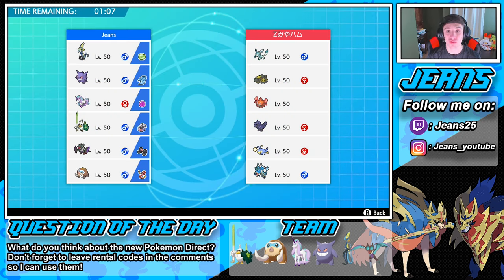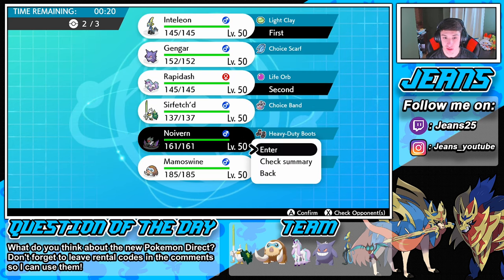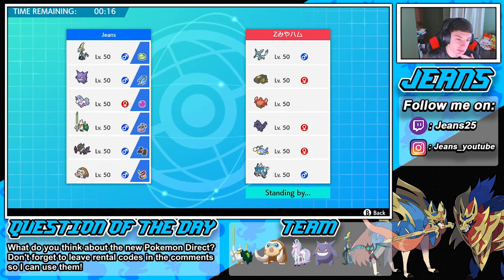Next opponent is rocking Glaceon, Hippowdon, Rotom-Heat, Corviknight, Lanturn, and — he's half special attacking, half physical attacking. My Rapidash is pretty neutral against a lot of this team, so Rapidash could be a great call. I'm kind of scared of that Lanturn. I think Noivern does work here — he has no Dragon type, though he does have the Ice type. We're definitely bringing the same squad, or maybe Mammoth Swine instead of Inteleon to set up Rocks.